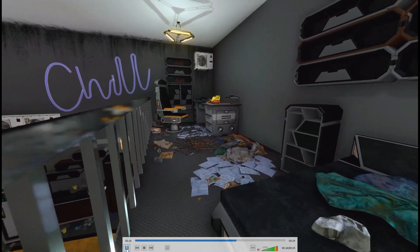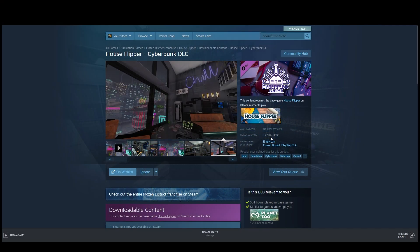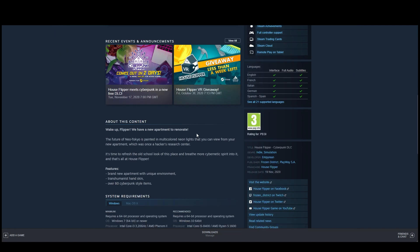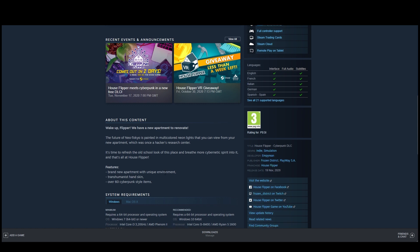That's probably a bit of a big demand. Just a quick look at the Steam page: release date is the 19th of November. They have a little bit of text — 'Wake up Flipper, we have a new apartment to renovate. The future of Neo Tokyo is painted in multi-colored neon lights that you can view from your new apartment, which was once a hacker's research center. It's time to refresh the old school look and breathe more cybernetic spirit into it.'